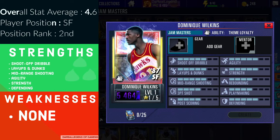Now let's get into Onyx Dominique Wilkins. He's one of the best small forwards in the game, an NBA legend, and when it comes to a Jam Masters theme it only makes sense he's part of it. Dominique has an overall stat average of 4.6, his position is small forward, and among Onyx small forwards he is the second highest ranked. His strengths are shoot-off dribble, layups and dunks, mid-range shooting, agility, strength, and defending, and honestly he has no weaknesses — his lowest category is a four.